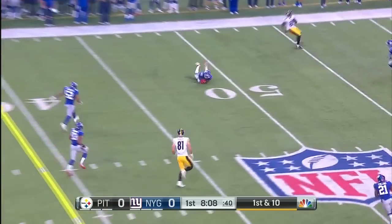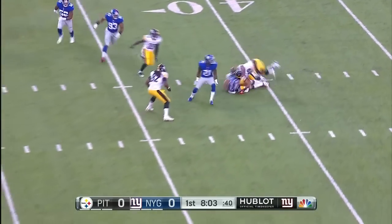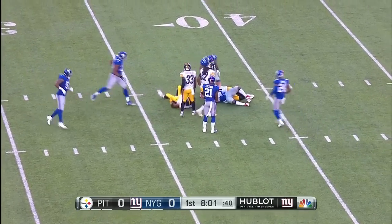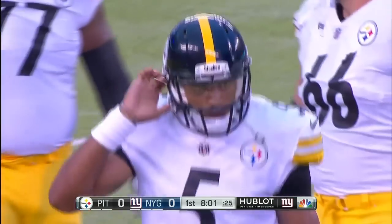A little screen play, and Olivier Vernon makes sure to contain. Joshua Dobbs, the rookie quarterback out of Tennessee, is under pressure, under-throws it — intercepted by Valentino Blake, who played with the Steelers in 2015. The interception sets the Giants up with good field position.